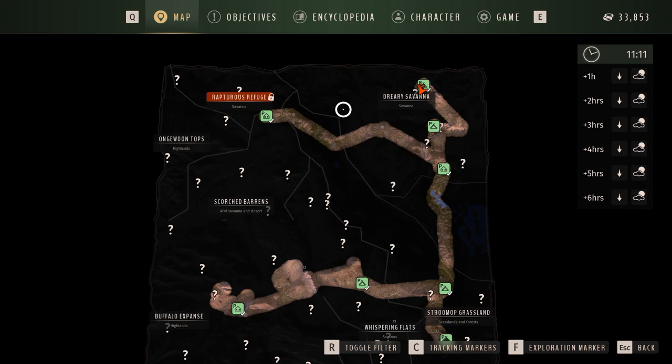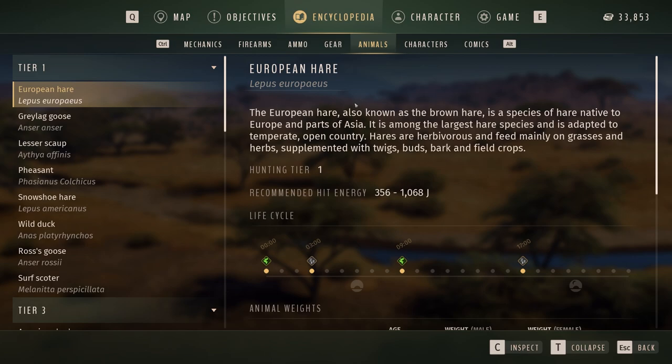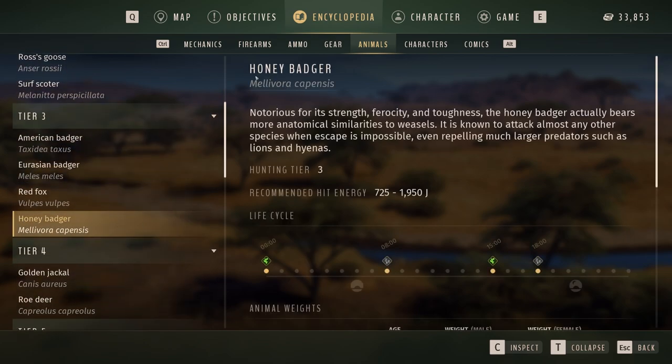Let's have a look at the encyclopedia and learn all about honey badgers. It's tier three — same as badgers basically. Notorious for its strength, ferocity, and toughness, the honey badger actually bears more anatomical similarities to weasels. It is known to attack almost any other species when escape is impossible, even repelling much larger predators such as lions and hyenas. They do not give up.